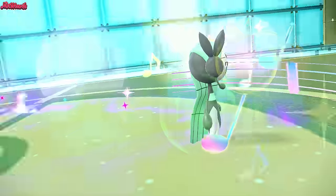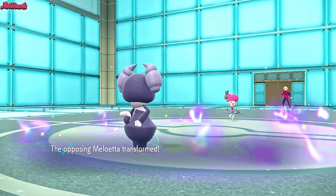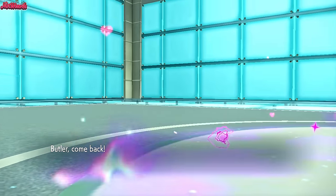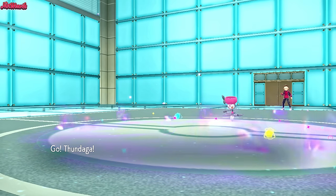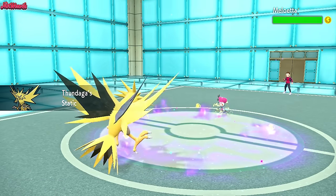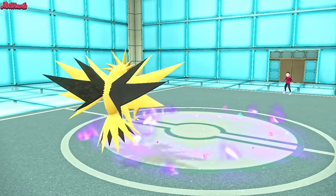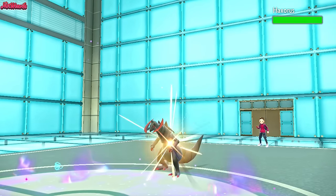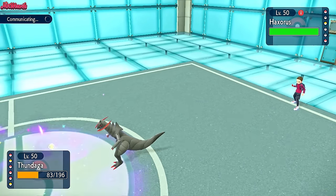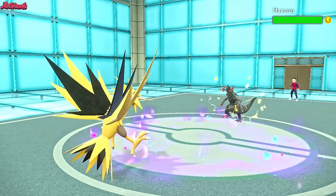They go for Relic Song — I love the Relic Song set. It might even put us to sleep. They go into the Pirouette form, but now they're weak to Psychic, though they'll KO us. I'm going to go into Zapdos to try to get the Static. Pirouette form is always physical, so if we can get the Static, that would be great. They use U-Turn — we do get the Static, which is nice, that's going to really work out for us. Meloetta goes back and they bring Haxorus in. We go for Thunder Wave, they Dragon Claw — we barely live.